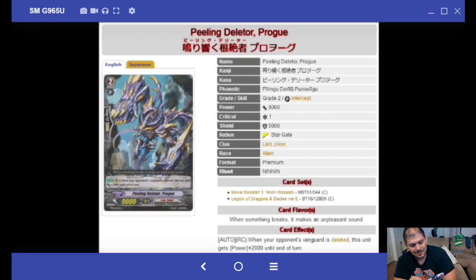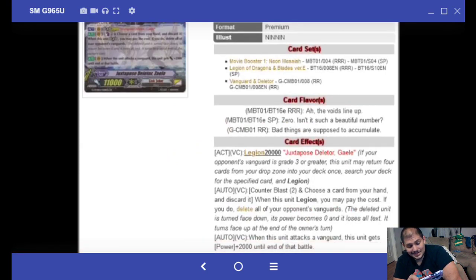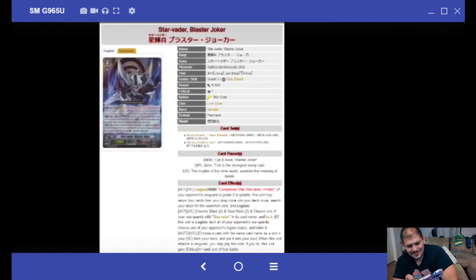Starbator Silence Dylation: when this unit is placed on the rear guard circle, if your Vanguard is Legion and your opponent has two or more locked cards, search your deck for up to one Starbator Blaster Joker and put it into your hand — a free search just by having two locked cards. Peeling Deleter Progue: when your opponent's Vanguard is deleted, this unit gets 11k. Here is the Deleter Legion Zaleli: Counter Blast 2 and discard a card from your hand. When you Legion, delete all of your opponent's Vanguard — that unit turns face down, power becomes zero, loses all text, turns face up at the end of the owner's turn. So it's like locking the Vanguard at zero power.